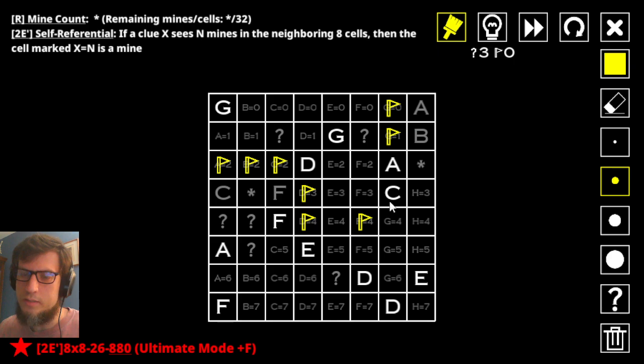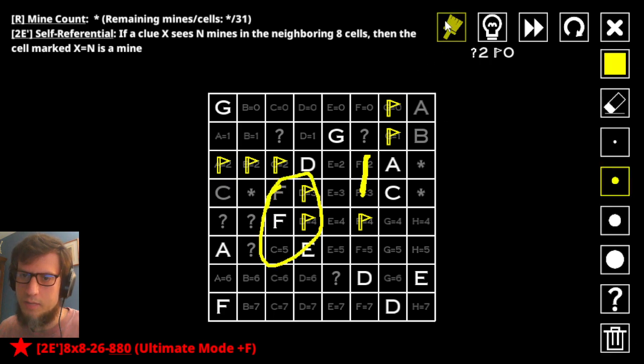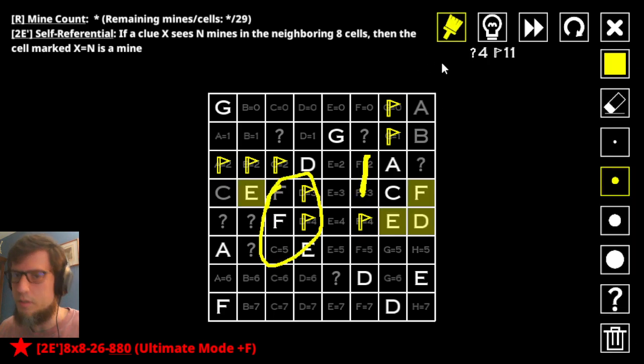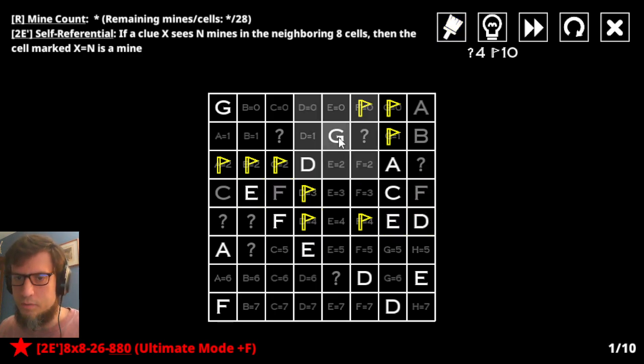Now this c has one, so it has to have exactly two. Furthermore, I know f equals two or f equals three has to be marked because of this f. So the one that this a is allowed to have is there, so it cannot be there. Furthermore, the other one this c is allowed to have must be there, so it cannot be here or here. This marks f equals zero. That's the one for the g.